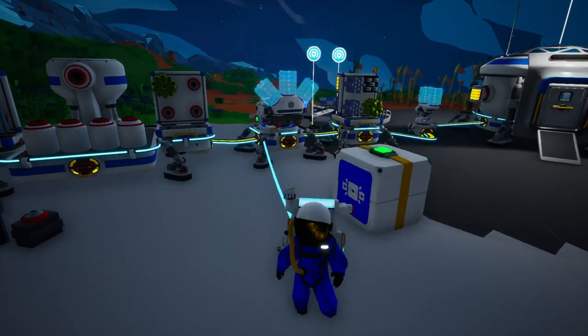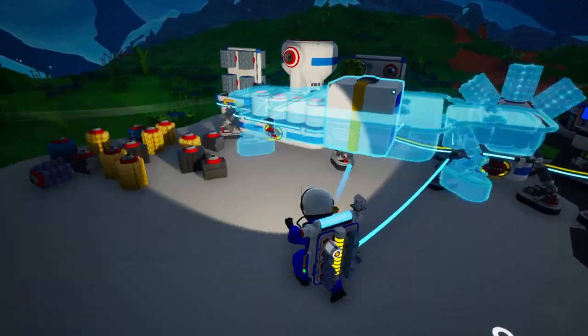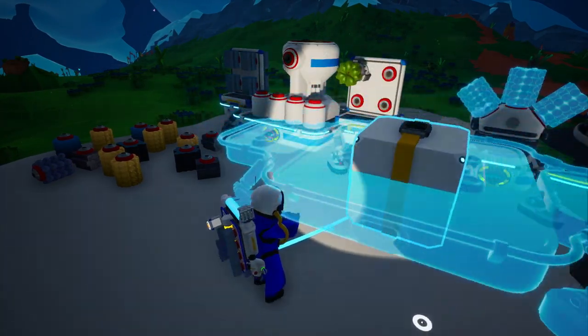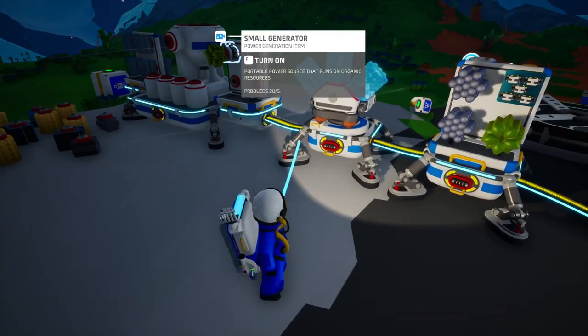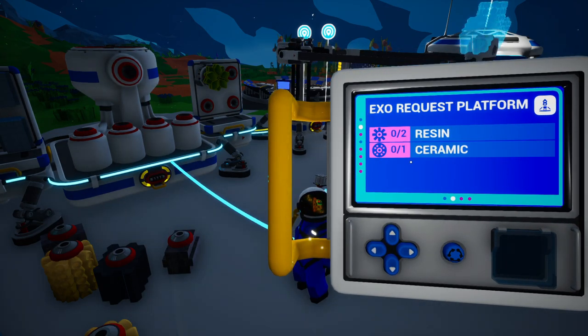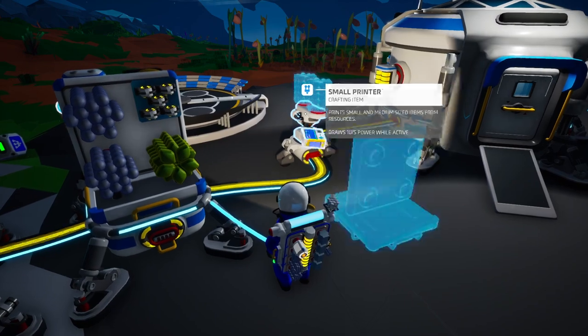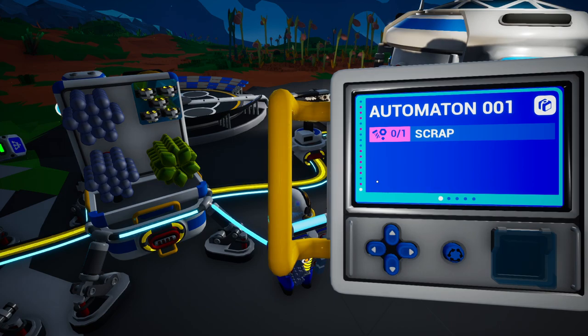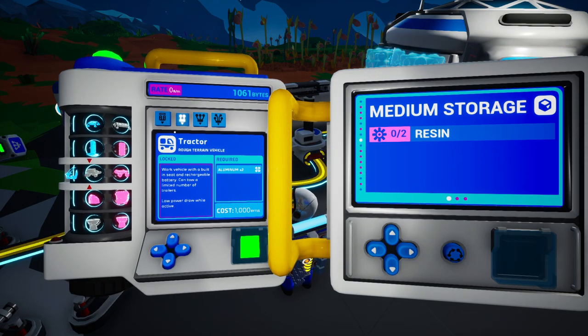The first thing I want to get done is crafting the tractor. Let me find the large printer — wrong printer, let's try over here. Medium storage splitter, rover seat, small canister — I bet we still have to unlock it. Yes, we do. A thousand bytes and we're good to go. We just barely have those thousand bytes, but we have them.